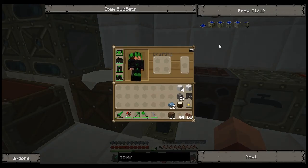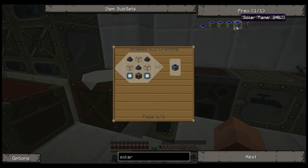So what we're going to build today — and what we really could have built a long time ago — we're going to build some solar panels. The Industrial Craft kind.